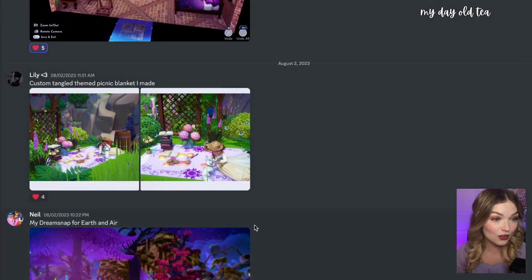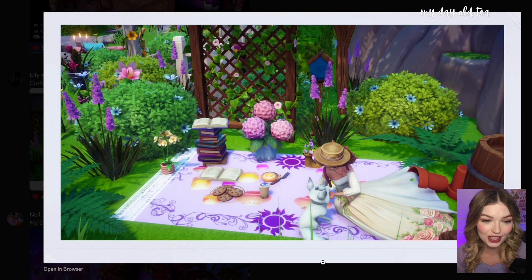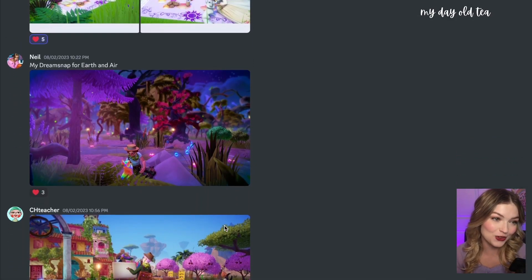Submitted from Lily, we have a custom Tangled-themed picnic blanket. Oh my goodness — it is so cute, so pretty. I love all the Tangled items; the color palette for Tangled stuff just makes me really happy. It's like a sunset kind of theme. This is such a pretty little picnic area. Even look at these little plates of cookies — I need to start putting plates of cookies out. That looks so cute on the picnic blanket. Fantastic job.